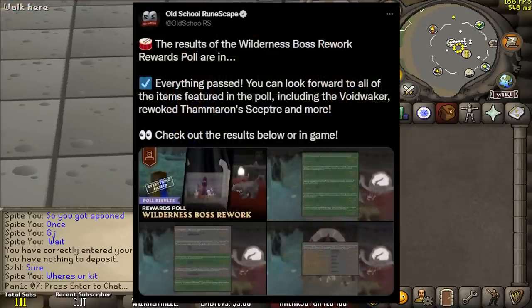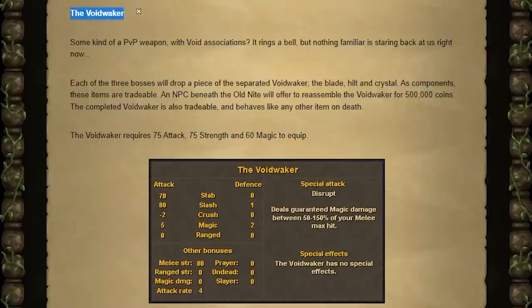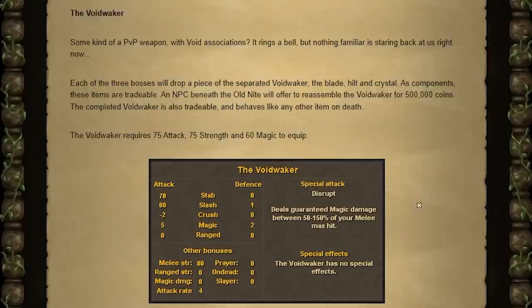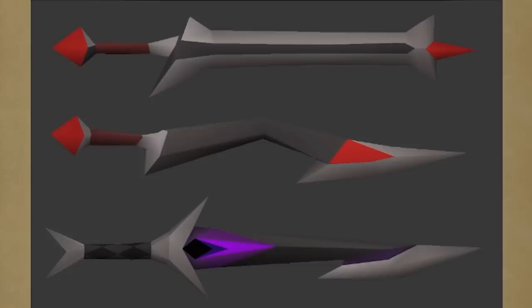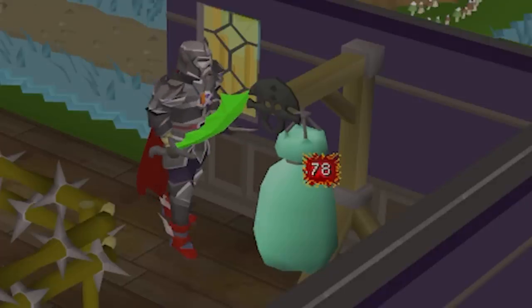Yesterday the Wilderness Poll results came in, and as you can see, the Voidwaker — which is basically a Karasil Sword — passed with flying colors, which is insane. The weapon hasn't been added to the game yet, but you can test the beta version of it on Tournament Worlds.